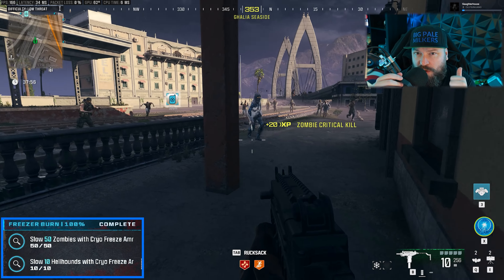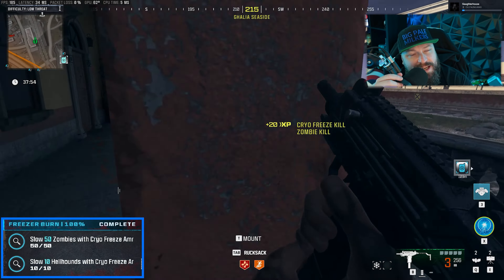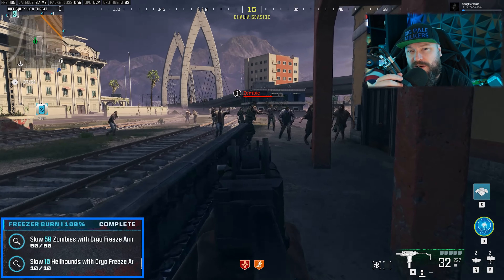Nonetheless, Freezer Burn is a two-parter mission. First of all, it's expecting you to slow 50 zombies with Cryo Freeze ammo, and then secondly to slow 10 hellhounds with the same ammo type — Cryo Freeze ammo.